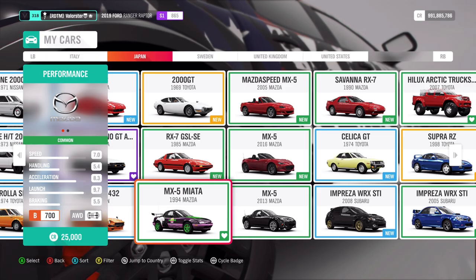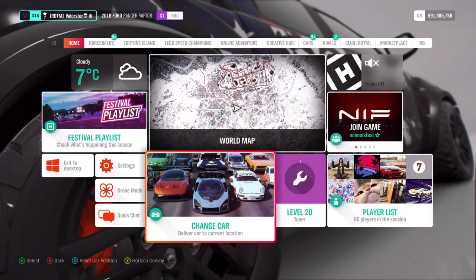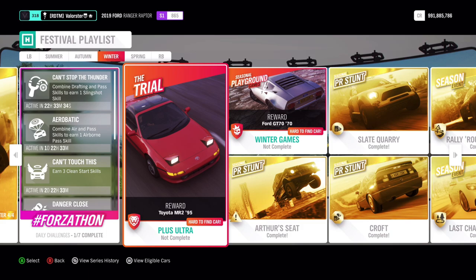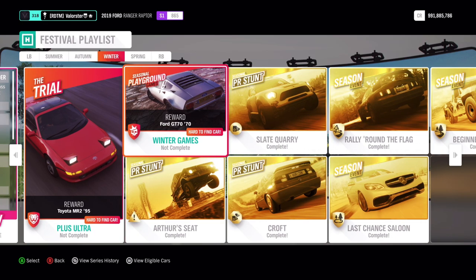What can you win from that? You can win the Toyota MR2 from 1995. Then in the winter games, you can win the Ford GT from the 70s — it's a hard-to-find car.